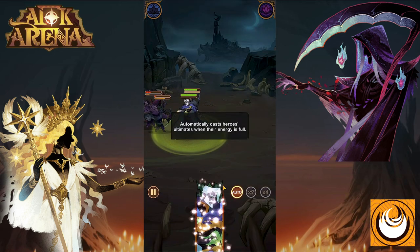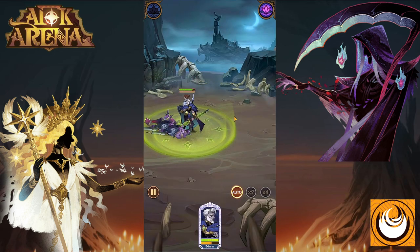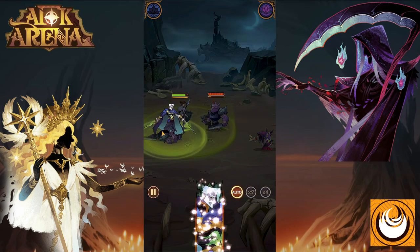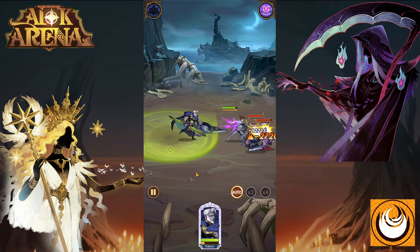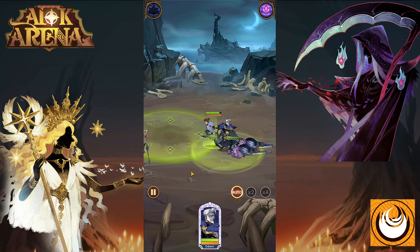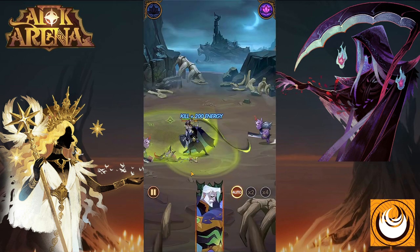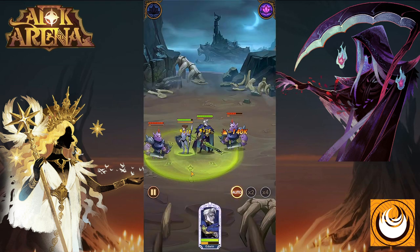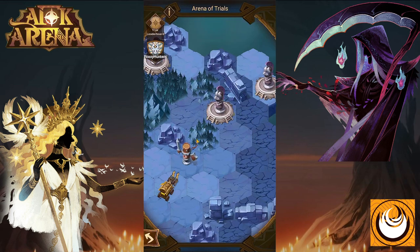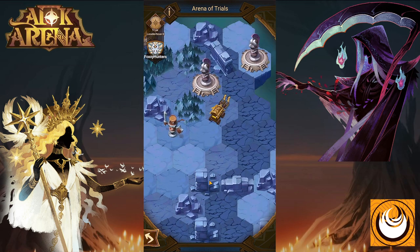Let's have a look at his ultimate skill in action. As we can see, it creates a massive temporary field and reduces enemy normal attacks. This can trigger on multiple edges of the battlefield, essentially protecting allies from multiple sections wherever there are a significant number of allies present.